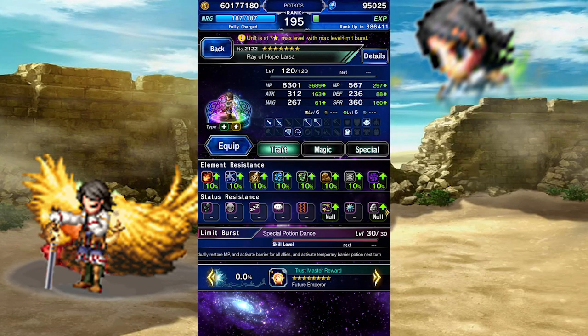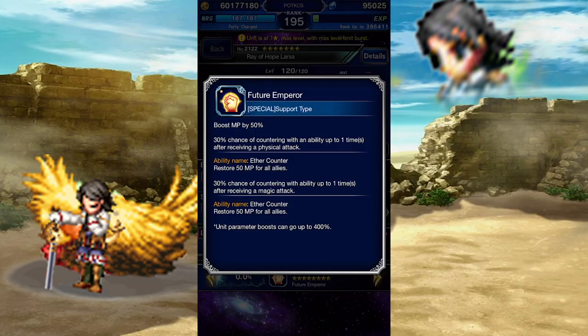Alright, trustmaster reward. Future Emperor is a Materia that boosts MP, one of the least important stats you dedicate a Materia slot to. It does, however, have a nifty passive that activates a counter ability which can restore your team's MP. This could certainly be useful if you face a trial that drains your team's MP. Other than that, you might want to go for something else.